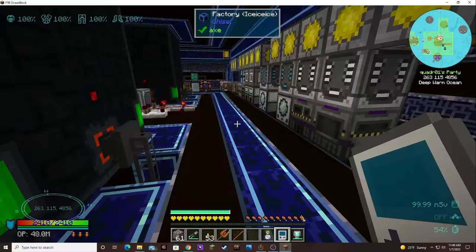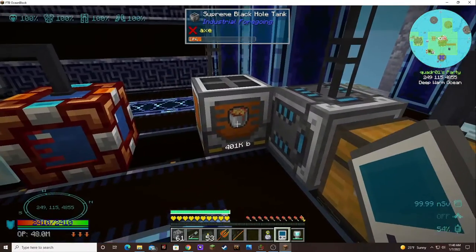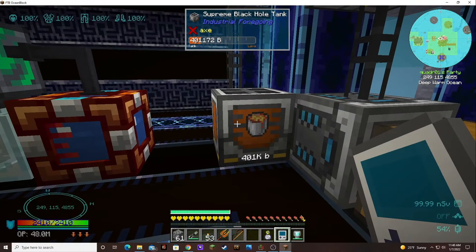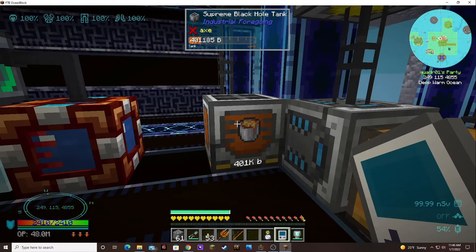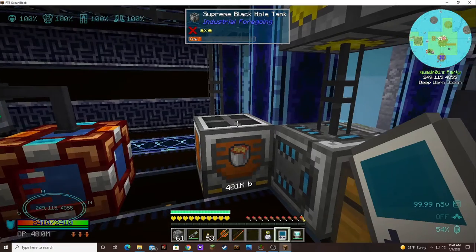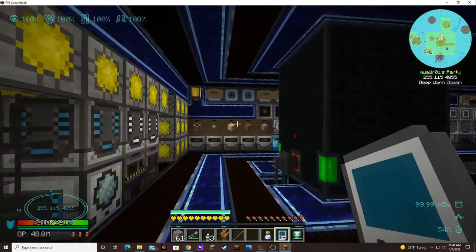We have a black hole tank that's been filling up for quite some time — 401,000 buckets. That's buckets, not millibuckets. It's going 78, 77, 78, so some of it is being used, but it didn't appear to be burning through lava very fast. So our lava production may be okay.